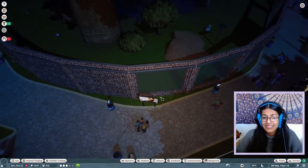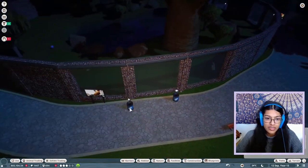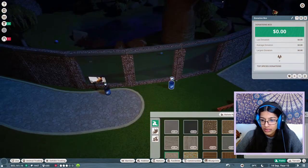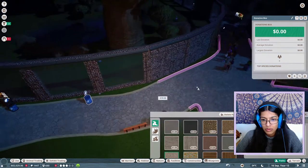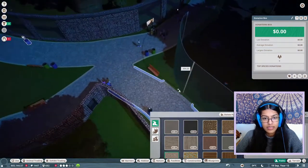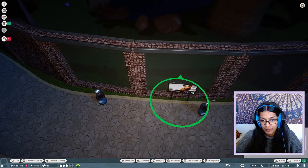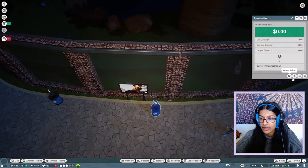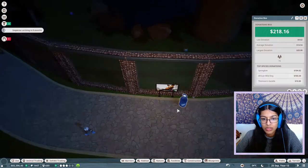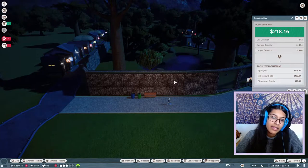Top tip: you can hit L and get a little light, which is so handy when you're building at night, because building at night is the worst in this game. I want the path to go in more here. I'm underestimating how wide these paths are. That's much better. Let me move things to be central, and then get some more donation boxes — actually this area doesn't have much money so I'll just put one in.